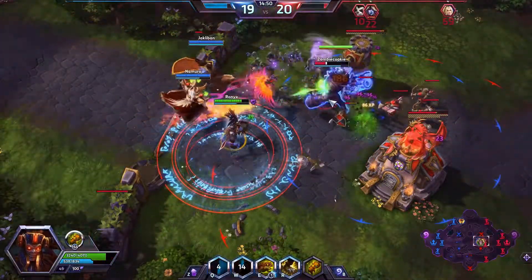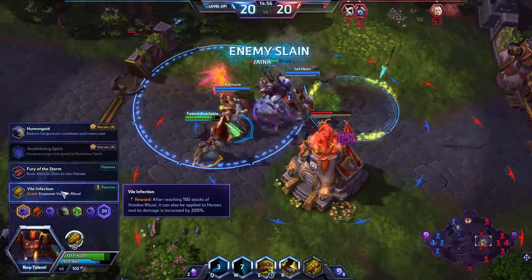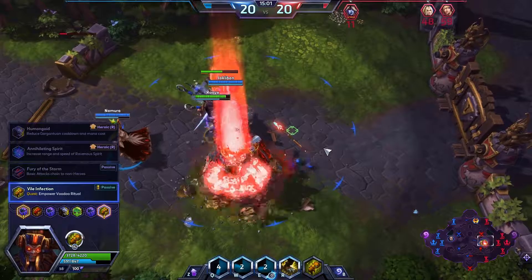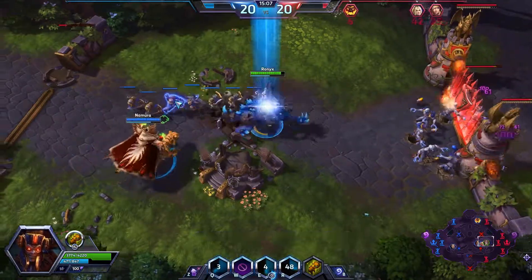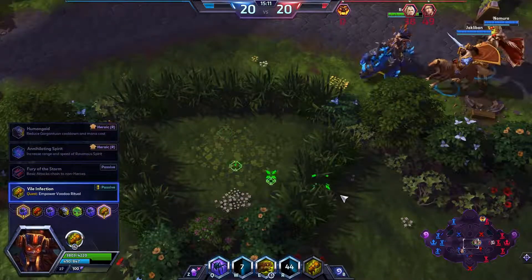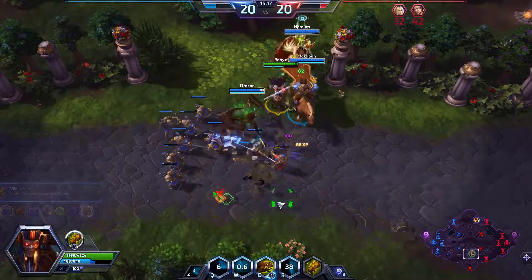She just messed up big time. Now we have our Vile Infection — this is where we can just start destroying things, because it not only amplifies damage versus heroes, it also amplifies damage versus structures. So you can get really, really good damage numbers. Now we just need to get some pressure all around the map and get the Dragon Knight, and we can completely dominate the enemy team.